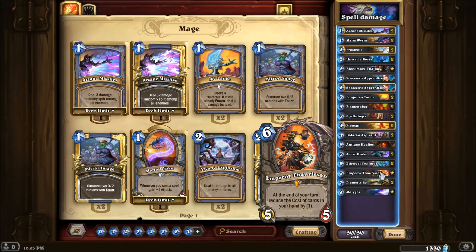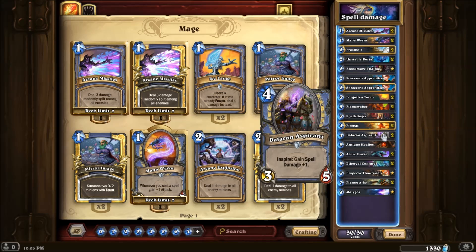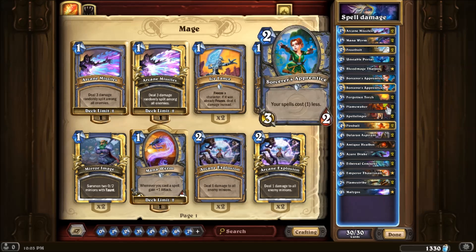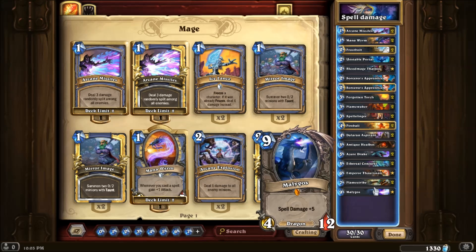Emperor Thaurissan - really really nice card, basically everybody should know that because it's been in a lot of decks. But in this deck it's just like the Sorcerer's Apprentice lowering spells - you can also lower Malygos if you want to go for lethal with extra spells. Flamestrike for board clear, and Malygos helps with spell damage and lethal.